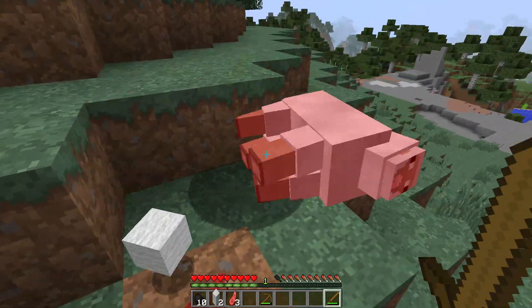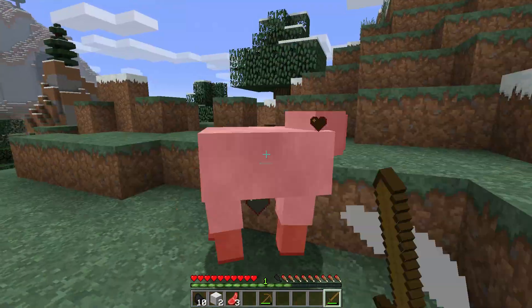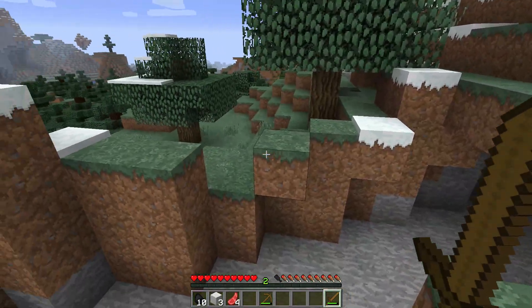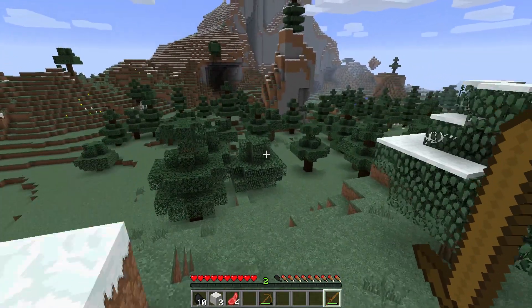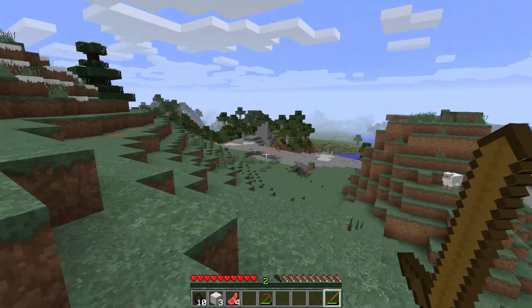I'm going to kill these sheep because I'm going to need a bed. Boom, boom — and come over here, get out of here. Okay, got that. Oh, a spruce forest — I like this biome very much, but we're going to go back.